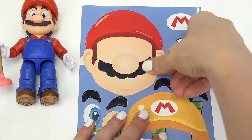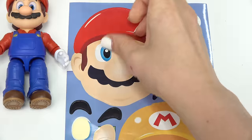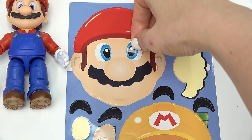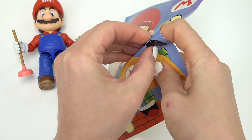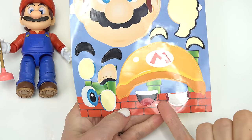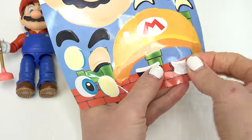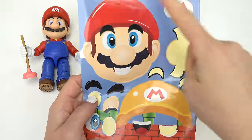The mustache and nose goes right in the middle right here. What eyes should we put on him? I'm gonna take these two — they're gonna go right by the nose. Can't forget about his eyebrows, they're gonna go right on top of the eyes. Which mouth should we do on him? I'm gonna do this one — he's got a big smile, cheese!